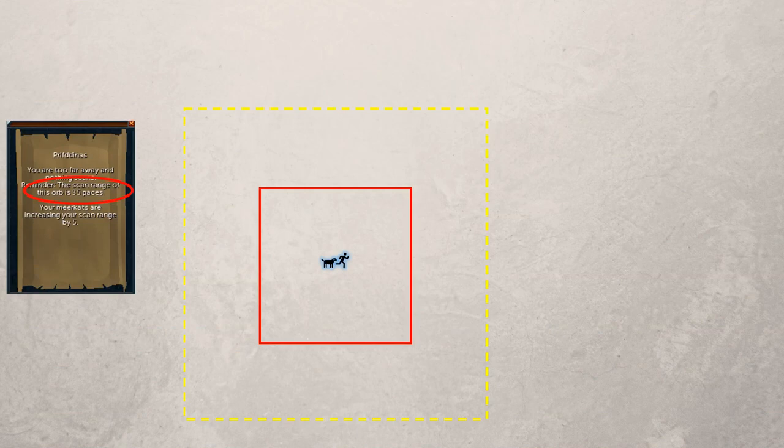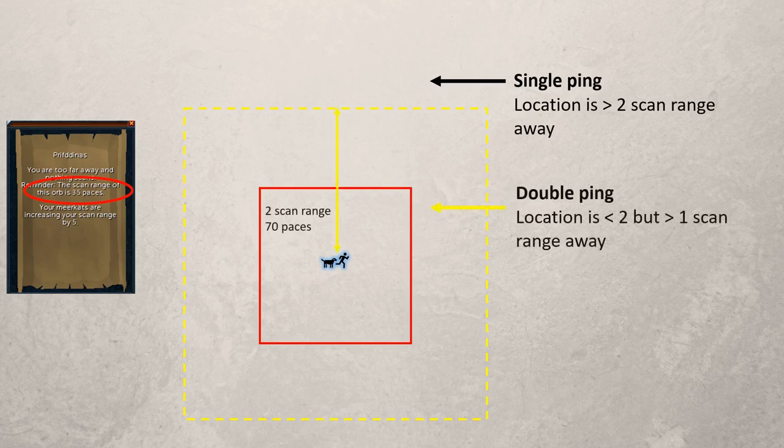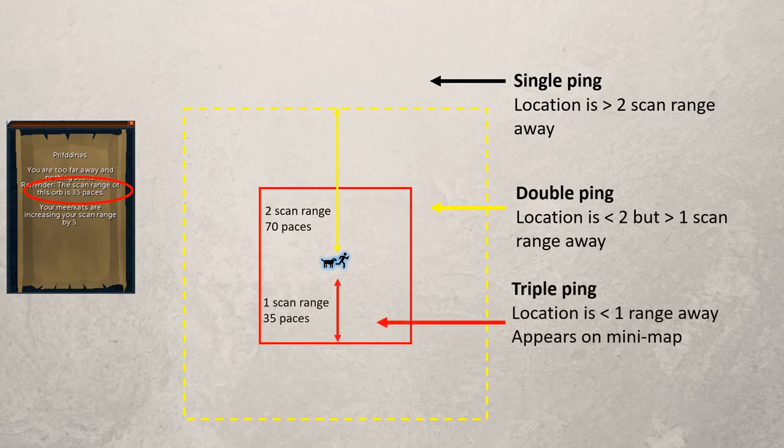Basically, every time when you have a scan clue open, there will be pulsing rings under your character which increase in intensity depending on how close you are to the clue. There are 3 levels. The first is the single ping — it means the clue is more than 2 times the scan range away, outside the yellow box. The next level is the double ping — the clue is less than 2 but more than 1 scan range away, inside the yellow box but outside the red box. The last level is the triple ping — the location is within your scan range and you will see the arrow flashing on your minimap, inside the red box.